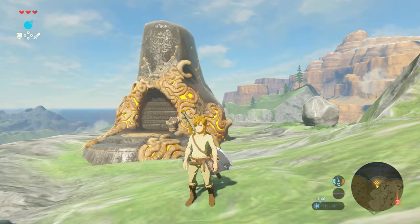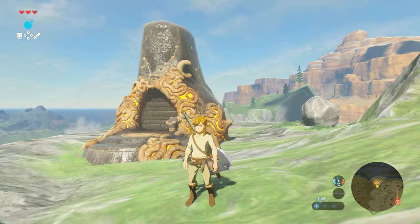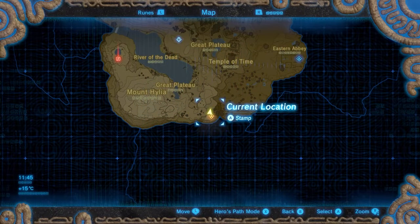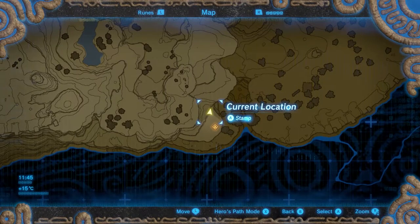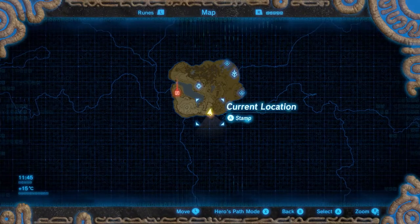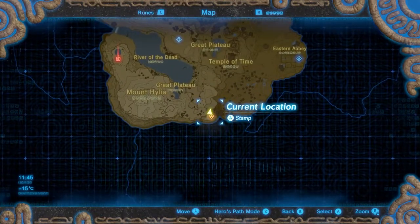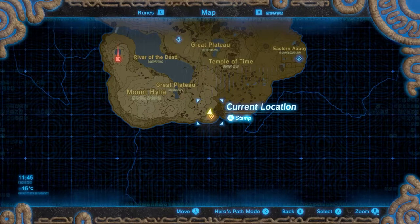Hello everyone and welcome to a new Shrine Guide video here on the Proximus Gaming YouTube channel. In this series I will show you exactly where to find all shrines and how to finish them. In this video, the third shrine: the Owadaim Shrine, better known as the Stasis Trial. This shrine is located on the most southern part of the Great Plateau, all the way up a mountain. Let's go!